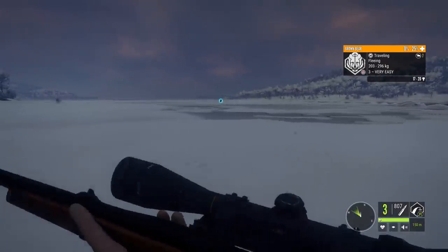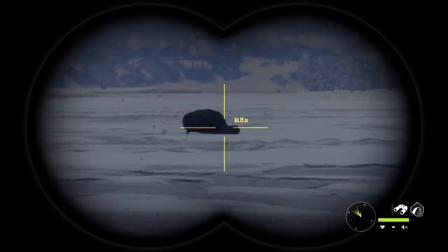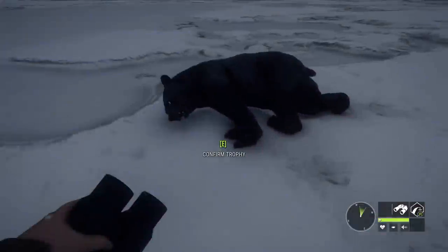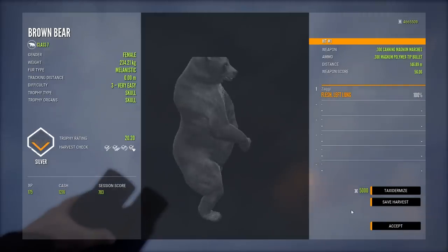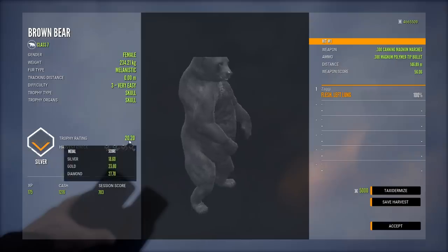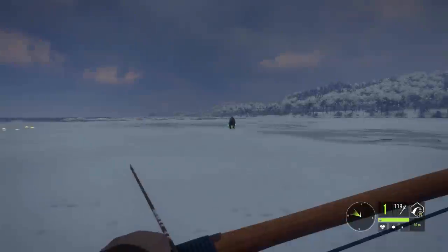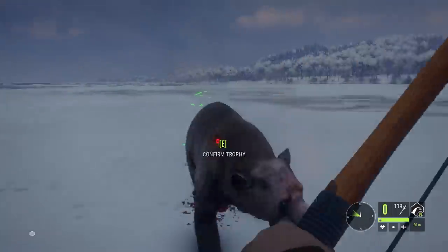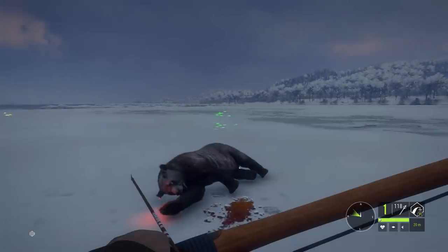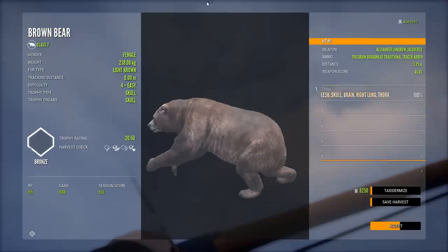I'll go meet it. Hello, friend. You died. Sorry, friend. That is a melanistic for sure. We didn't get the albino, but we did get the melanistic female brown bear in 2021. Almost a good trophy rating. That needs to get a spot in the lodge. Just look how good I've gotten with this longbow. It's so easy, guys. I'm like a god with this bow now.